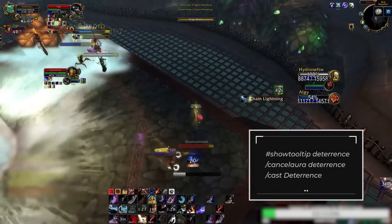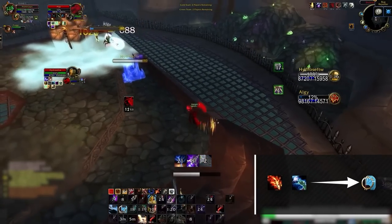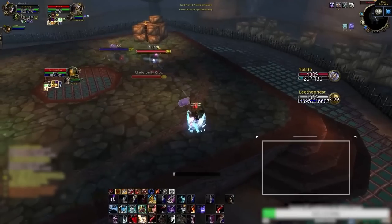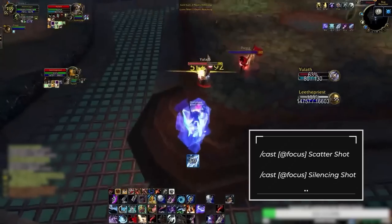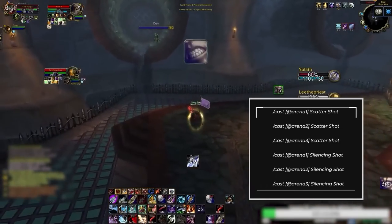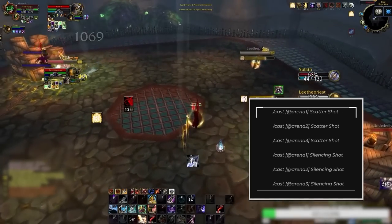The following macro causes your Deterrence to cancel if you press it twice. This is especially nice when you want to stay offensive while an opponent is blasting you with damage — for instance when an elemental shaman is doing their Lava Burst chain lightning combo onto you: you just immune the combo and cancel Deterrence. For your Scatter Shot and Silencing Shot, we strongly recommend focus macros for these, as it makes it incredibly easy to CC without changing targets. And if you're ready to up your game, get the arena 1-2-3 versions: these are 6 separate macros which allow you to choose who you want to CC without changing targets, which is especially good in 3s.